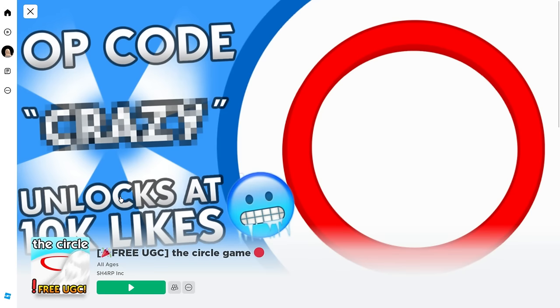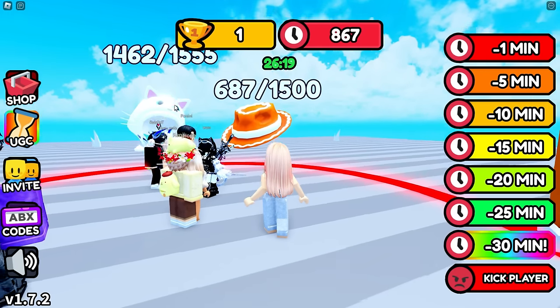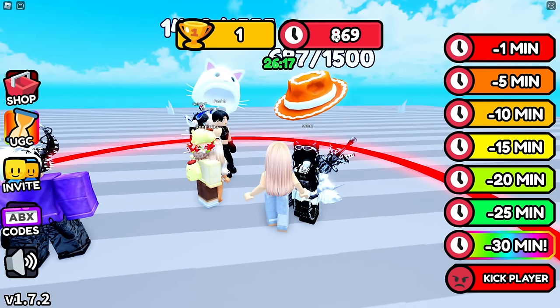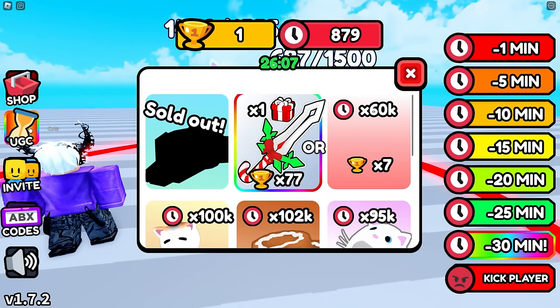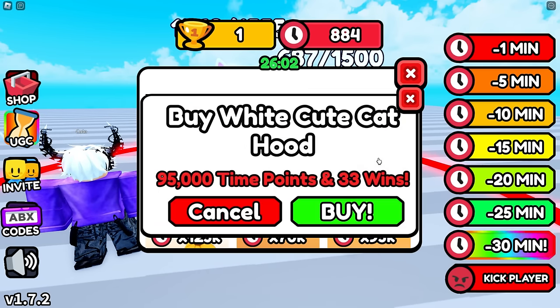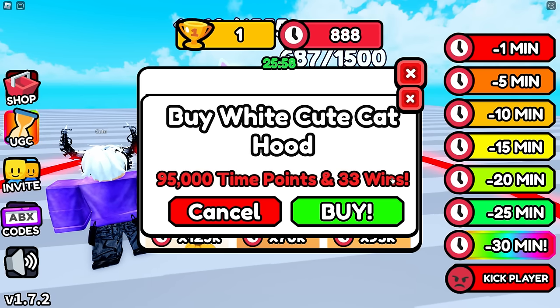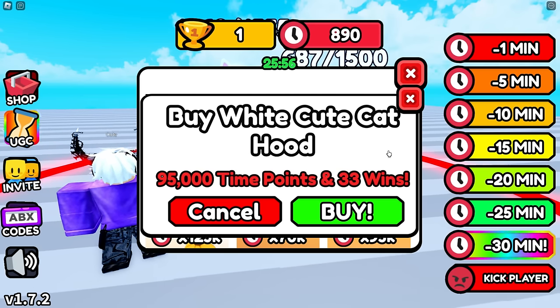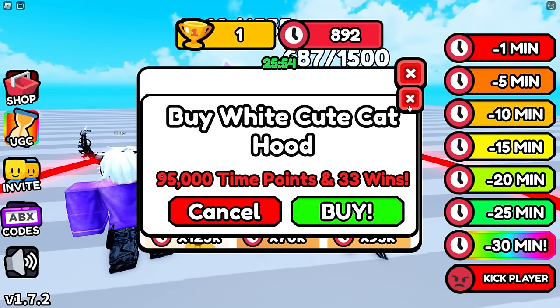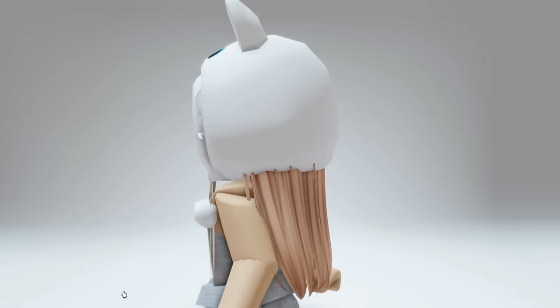Now let's head into the Circle Game, created by Sharp Ink. Once you get into the game, you automatically have a timer. When the timer ends, you'll gain one win, and every second you gain time points. When you click on UGC, you'll find the item and what you need to claim it. For the cat hood, we need 95,000 time points and 33 wins. Once you claim this item, you'll find it in your head accessories in your inventory. Here is what it looks like on — it actually pairs nicely with hair.